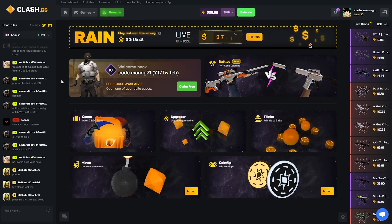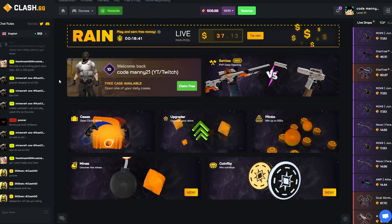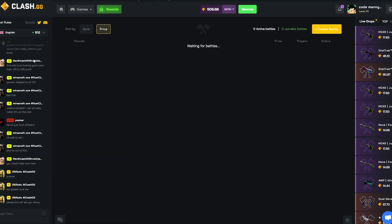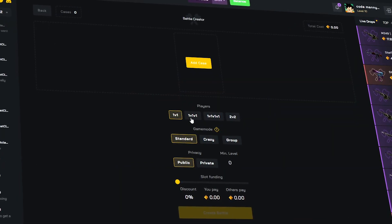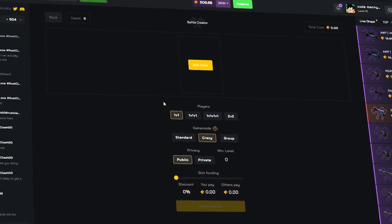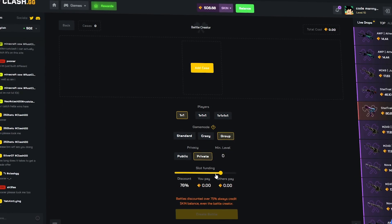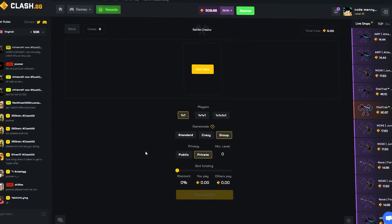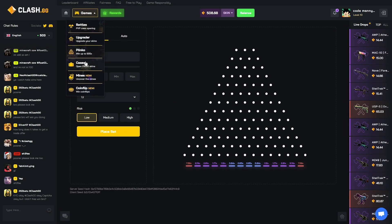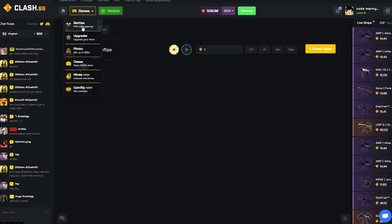Before we head straight into the battle, I want to talk about some of the cool features because this site has a lot of stuff on launch — you don't really see that on new sites. If you go to the games top left, they have battles: 1v1s, three-way, four-way, 2v2s. They also have crazy mode — basically whoever pulls the least wins the battle — groupings for equal splits, private battles, free battles, and bots. They also have upgrades, plinko, regular case openings, mines, and even coin flips.